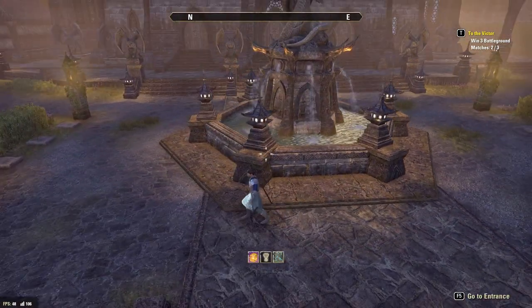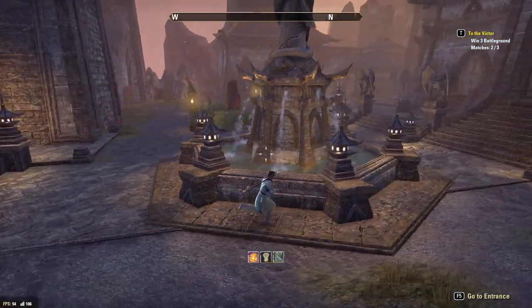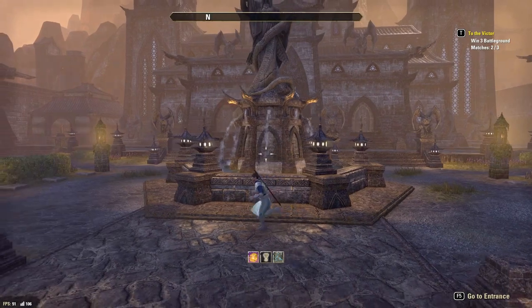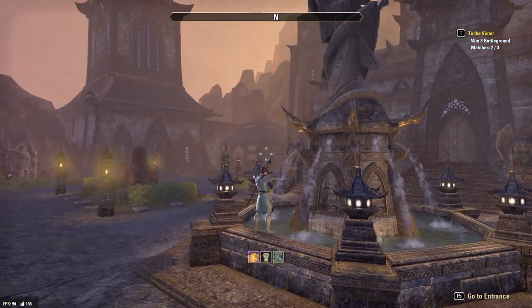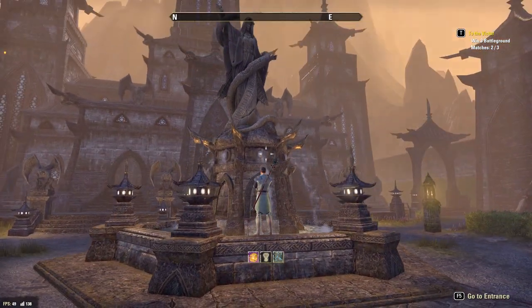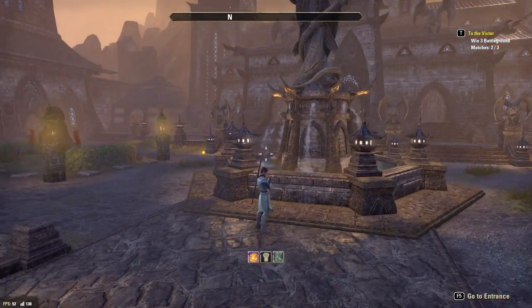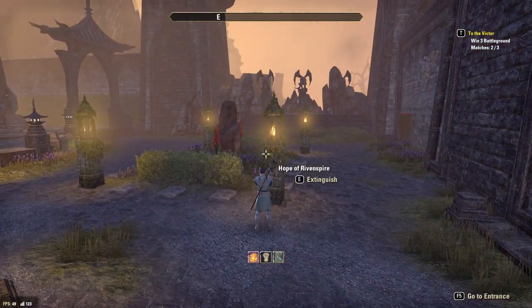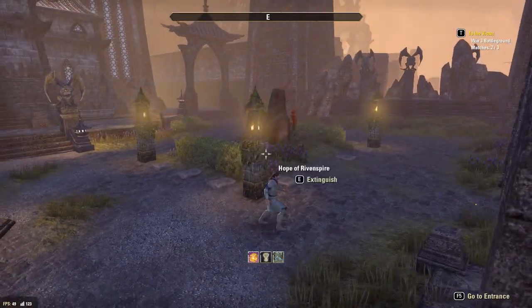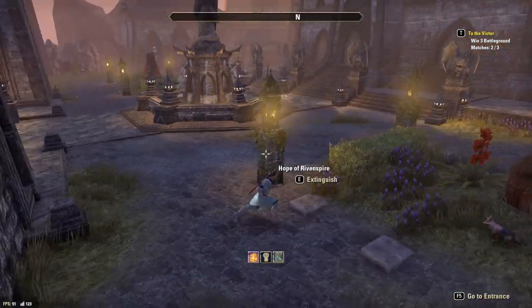Around the fountain, we've got these six lanterns placed strategically in a way that seems extremely natural. Being default to the property, they work very well thematically — they look like they absolutely belong. We've got the Choice statue on top of the fountain, which works extremely well; the colors of the stone flow together so it looks like a natural one-piece thing. Over here we've got some Hope of Rivenspire streetlights, unsurprisingly from the achievement vendor in Rivenspire — a nice vine-covered streetlight.